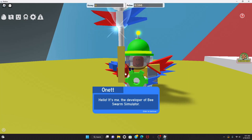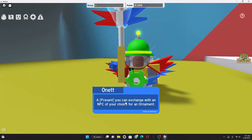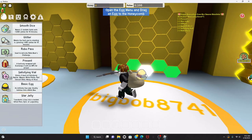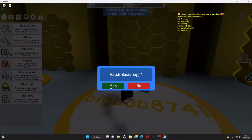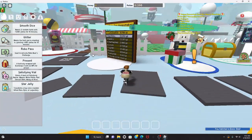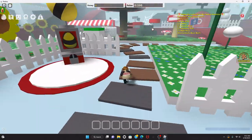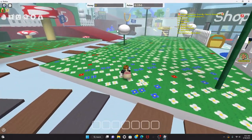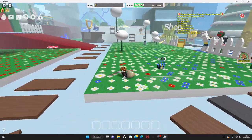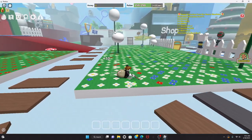Let's hop in. First, gotta talk to Onit. What you want to do is hatch the basic egg to get your first basic bee. It's a pretty simple game — you just go into a field and collect pollen. Looks like there's a star in this field, which must give me like a boost or something.